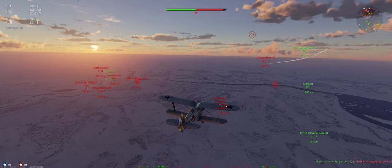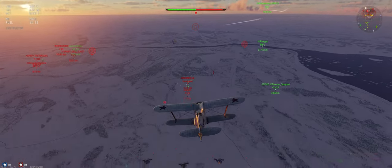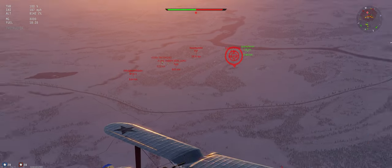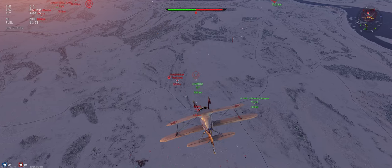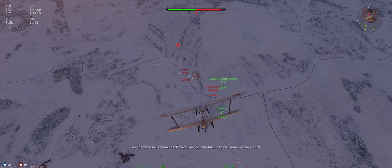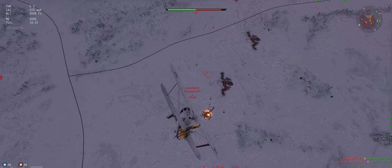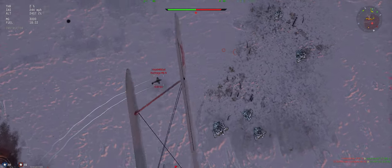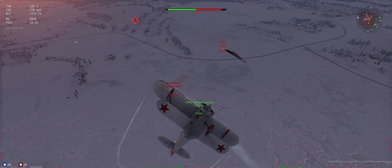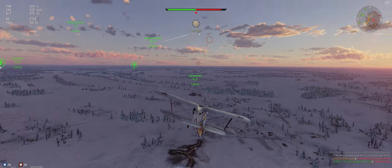Those guys are screwed — got too many reds around them. So we have a Hurricane and a P-26 below us. I think we have time to dive on these guys before that big group over there comes for us. Let's dive in. Cut throttle to zero. The P-26 is set up nicely so our I-15 teammate should get him. I'm going to get after this Hurricane. Too late for our buddy, unfortunately. Should have a shot here — a couple good hits. Back in. He's down.